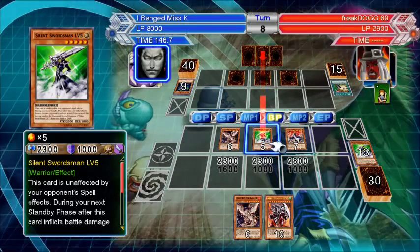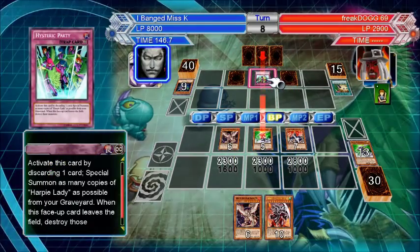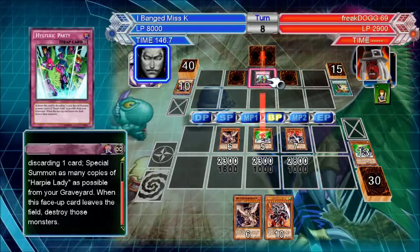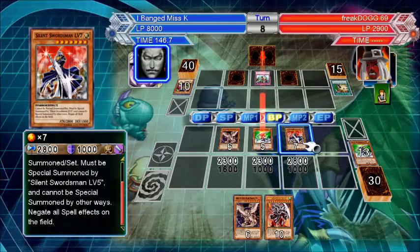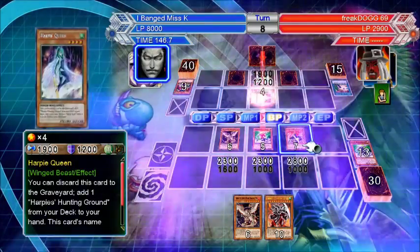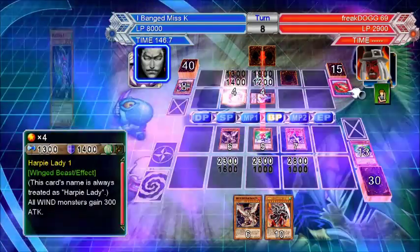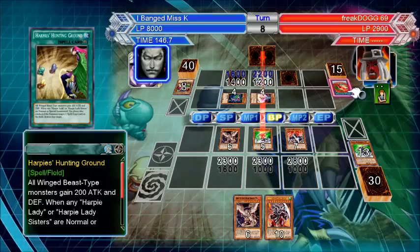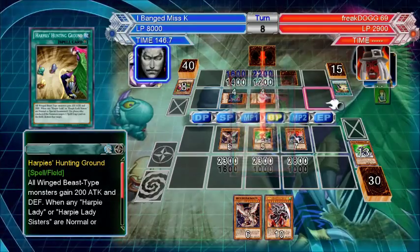He's got something — a rage quit incoming, he's thinking so intently. Hysteric. Oh — it's actually really not that bad. I just don't inflict battle damage. But Silent Swordsman level 7 negates all spell effects on the field, so that applies to us too. And Harpy's Hunting Ground shouldn't work — exactly. Yeah, there we go.